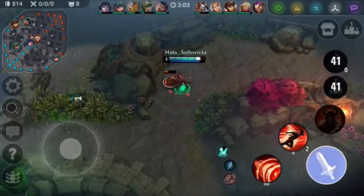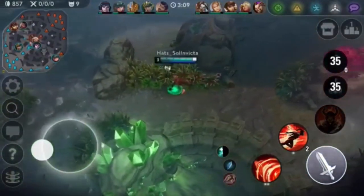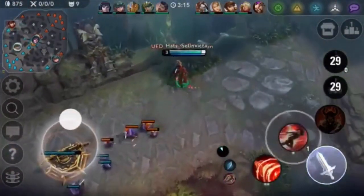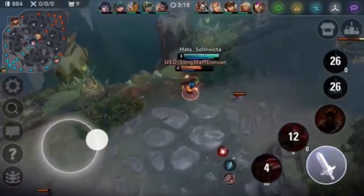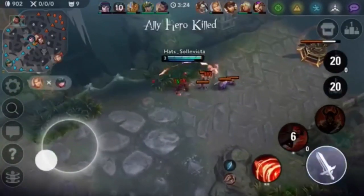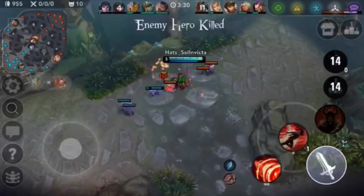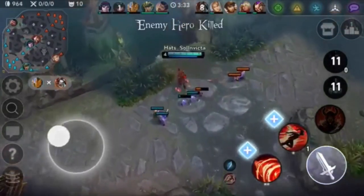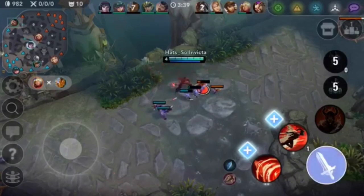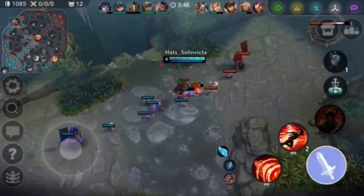Whenever you're clearing, you always want to use your A ability because it'll make your clear so much faster. This is taking so much longer than it should be — he's missing minions because of this, and now the wave is going to be pushed underneath his turret. He should have used his A ability right away. If he would have started with his A, he could have gotten it off again while Ringo was running away and probably could have gotten the kill, or at least forced a flask. The combo is A first, then B, then just keep autoing until A is off cooldown again.